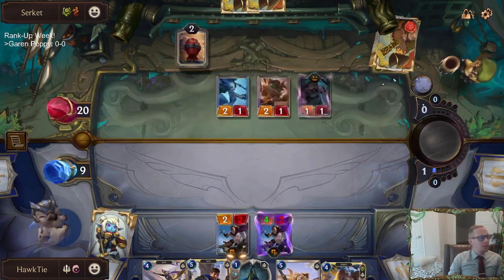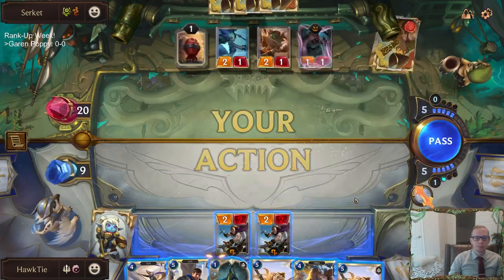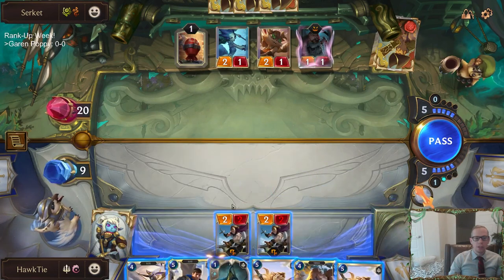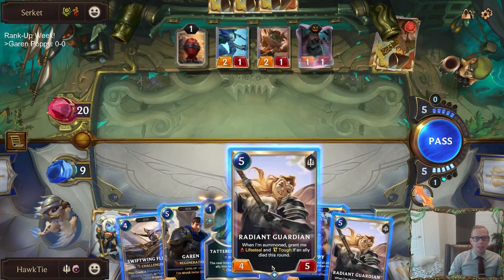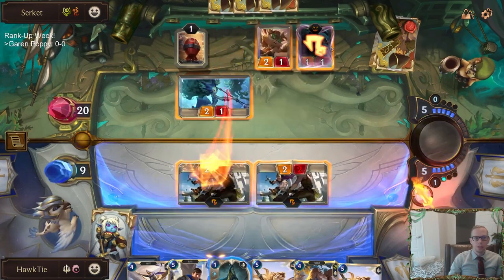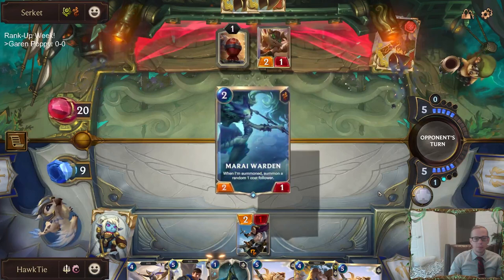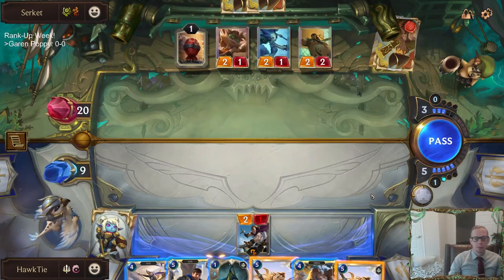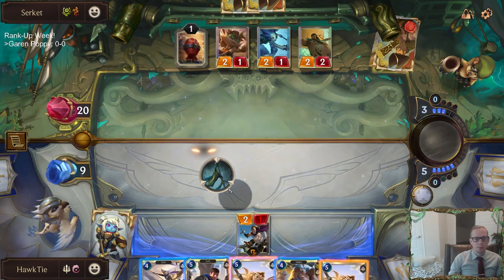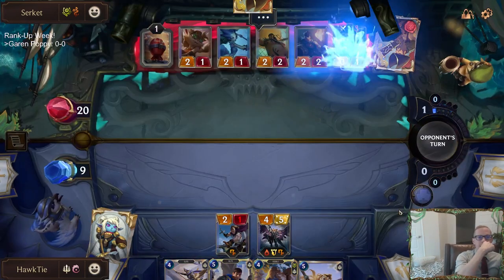This is just going to be a one-deck ranked-up focus stream for seasonals today. We have two options: give Garen Challenger, or attack and have one of our things die and then play Radiant Guardian. I think we're going to go with Radiant Guardian. We can also give Challenger to Radiant Guardian — that seems like not too bad of a decision.